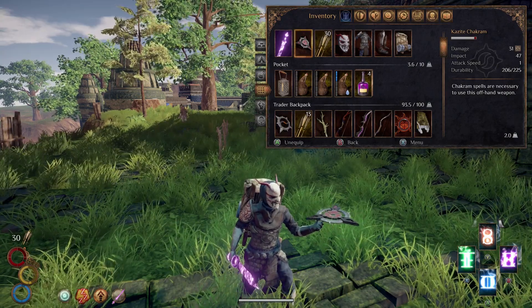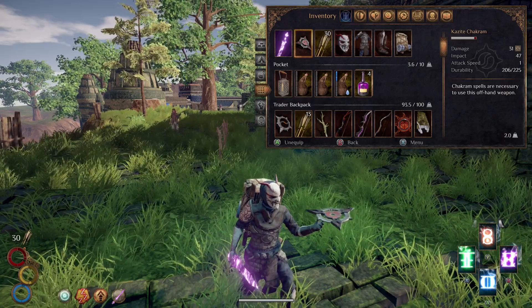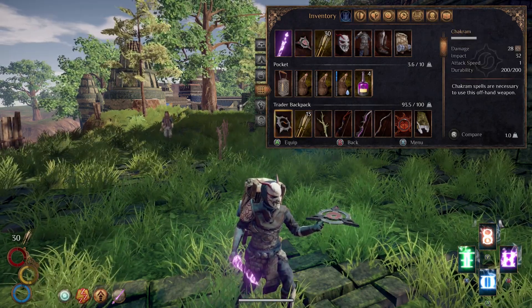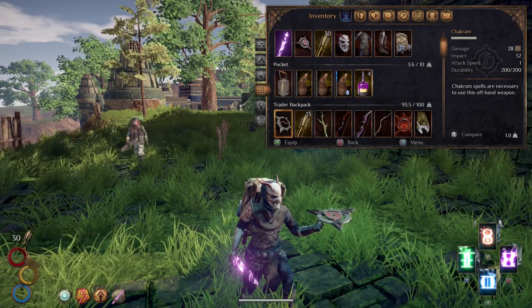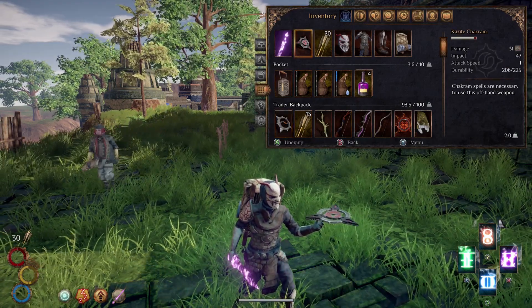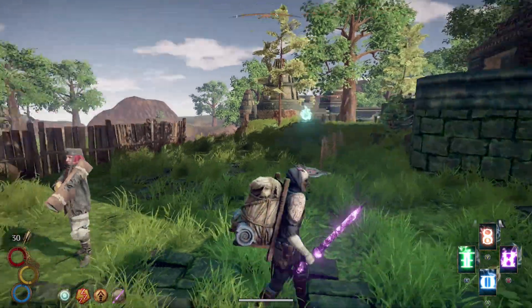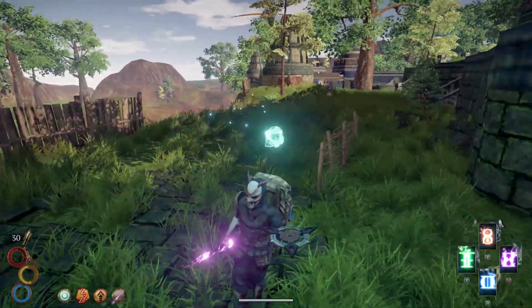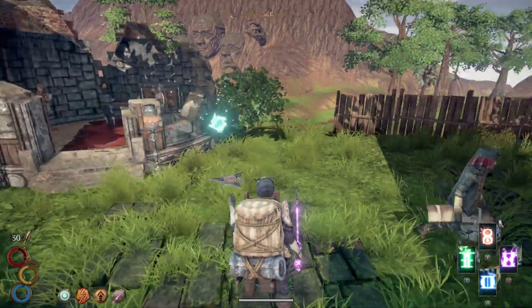That extra impact will knock enemies back a little bit quicker, which is good to know. Attack speed is 1 on both the kazite and the regular chakram. Durability on the regular is 200 and on the kazite chakram it's 225. So for those of you using chakrams, this is a better one than normal.